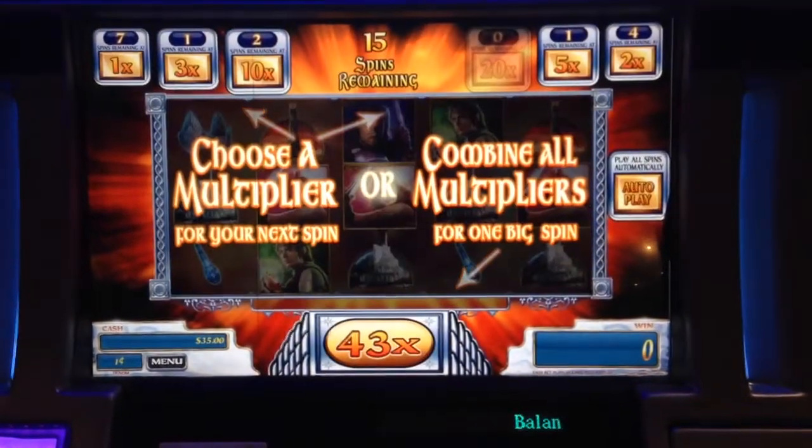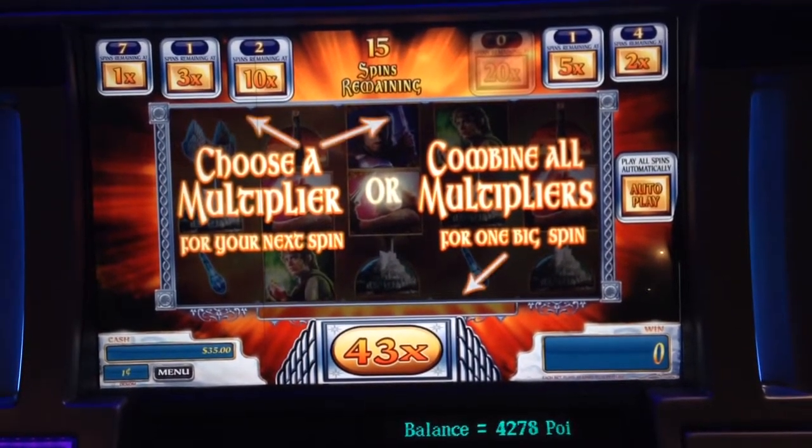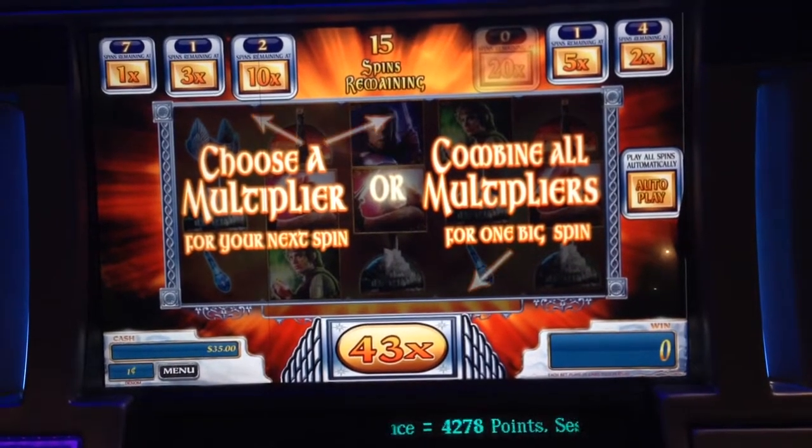Press a multiplier button to play a free spin at that multiplier. Or press the button on the bottom of the screen to combine all multipliers together into one big spin.